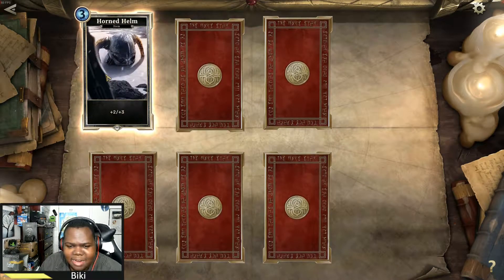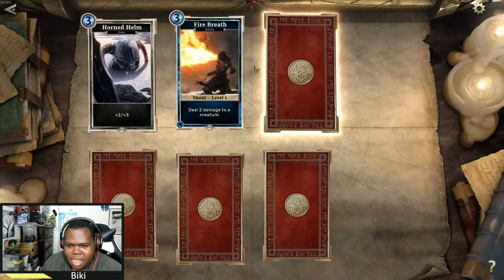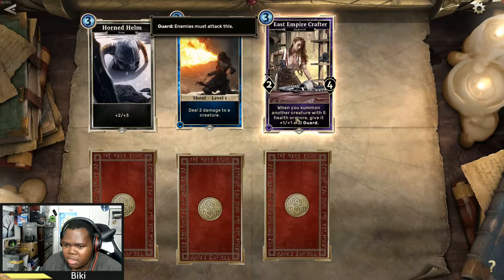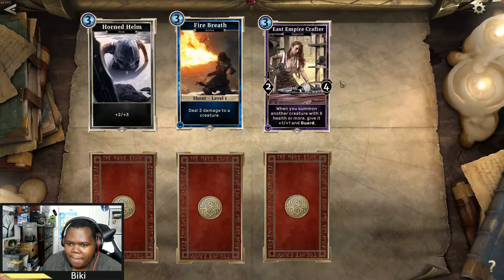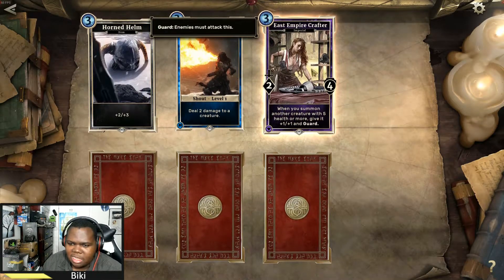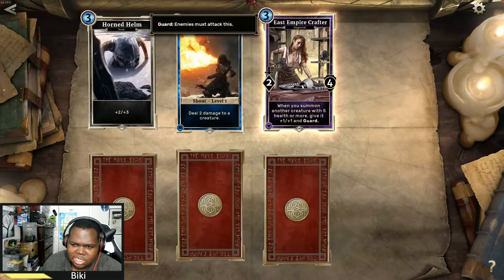It's a neutral item — a plus two, plus three at three cost. There are a lot of items in this game; I'm not sure if this one I'd really use that much. A shout: Fire Breath, level one deals two damage to a creature and levels up for more. This next card: when you summon another creature with five health or more, give it plus one and guard. Interesting as a three-drop because it has enough health to stay on the field. It would combo a lot at turn eight, so it's definitely playable in a guard-type deck. Not usually what I play, but I can see the synergy.